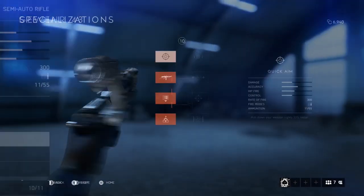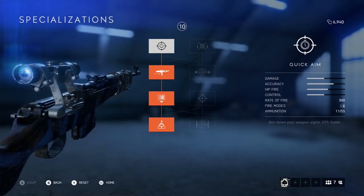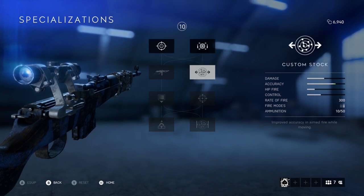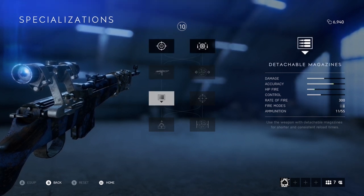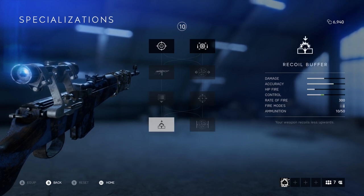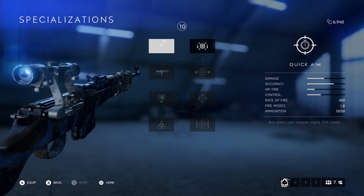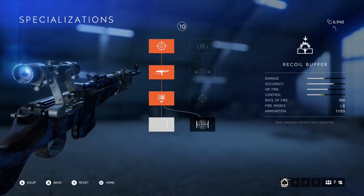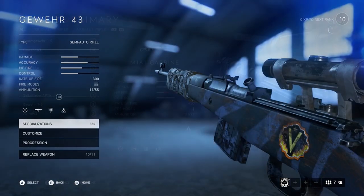Starting off we have the Gewehr 43. It has the slowest rate of fire of all assault weapons at 300 and ties for the lowest amount of ammo with 10 total in the two clips loaded into the mag — but you can increase this with a detachable mag specialization that brings it to 11 in the mag and 55 total. The reload speed clocked at 4 seconds, so you can leave yourself quite vulnerable with this gun once you deplete your mag.